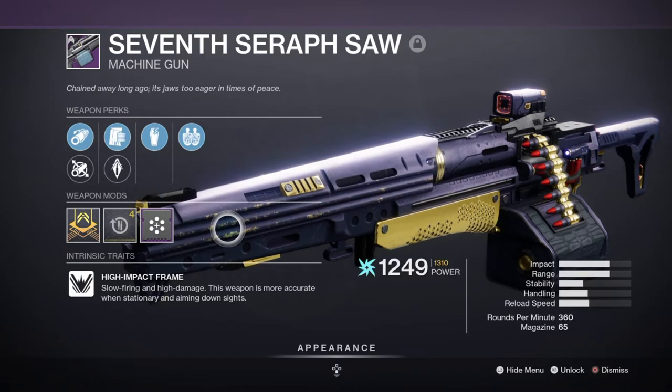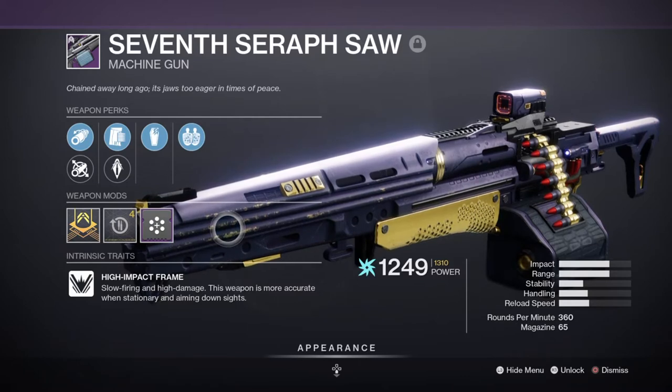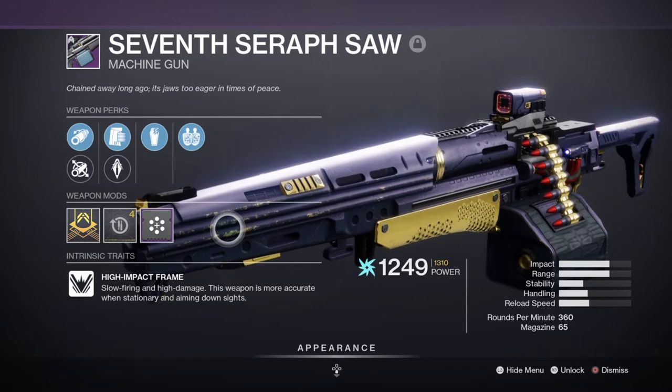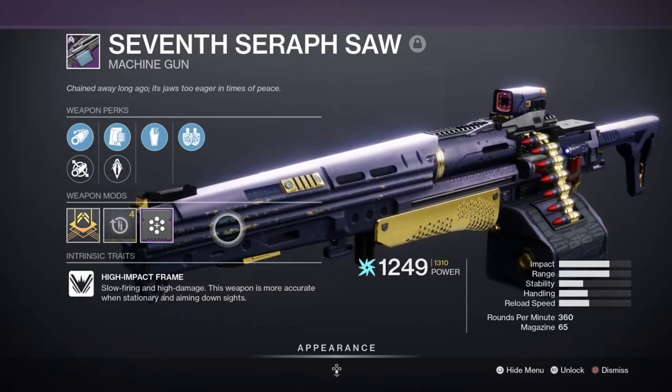For heavy I've chosen to use the 7th Serasaur machine gun with Grave Robber and Firing Line. Grave Robber on the weapon is both good and bad depending on how you look at it. On the positive side, the perk works alongside my melee abilities, allowing me another option of instantly reloading my weapons when I don't want to do it manually.